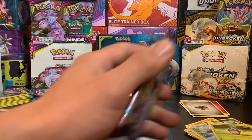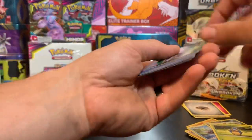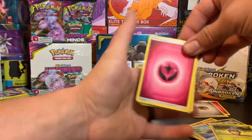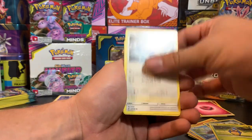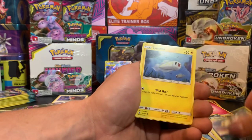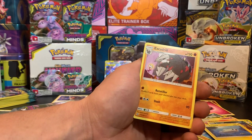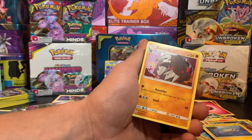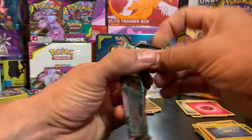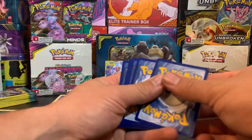Can you guys even see it back there - it's got a little bit of reflection on it. Let's see what else we can pull. Got that code card. Two, three, four. We have a Fairy Energy, Tauros, Munchlax, Magneton, Salandit, Bounsweet, Salandit again, Scraggy, Tynamo, Reverse Holo, Kricketune, and an Excadrill. Excadrill - I'm not very good at pronouncing a lot of these names; I feel tongue-tied quite a bit.